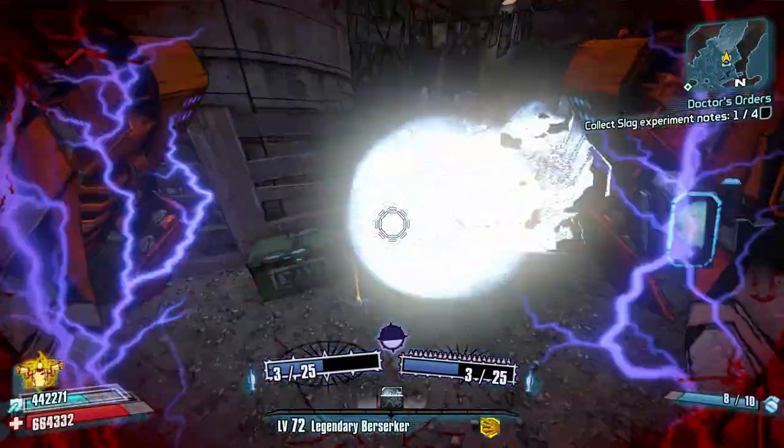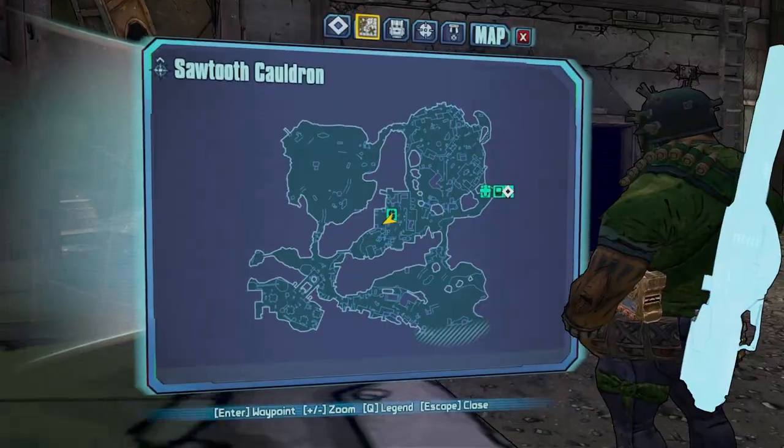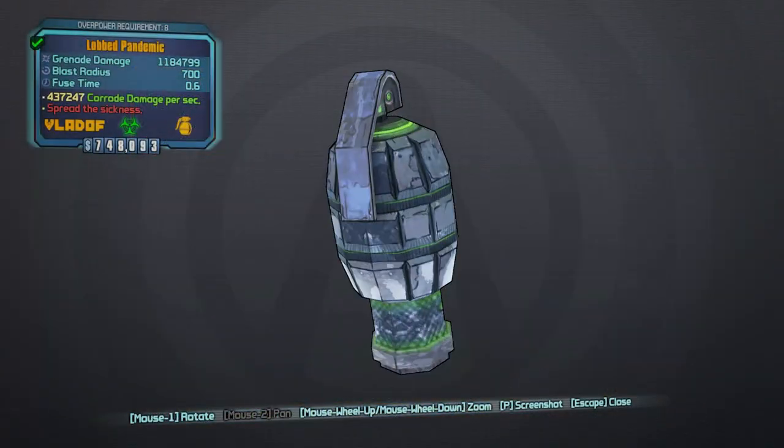Not a bad grenade at all really. It's quite corrosive so just don't stand anywhere near it when you chuck it or you will go down. But from spawn to Mortar in less than 30 seconds, brilliant little route.